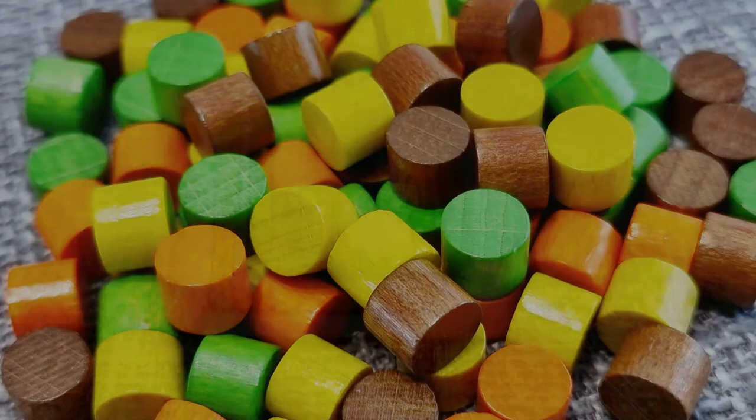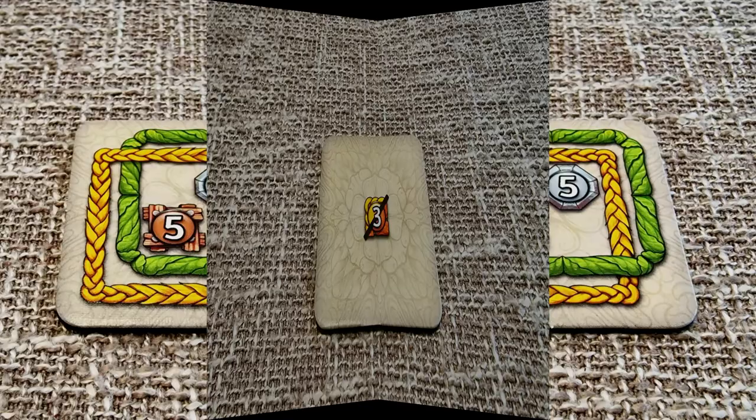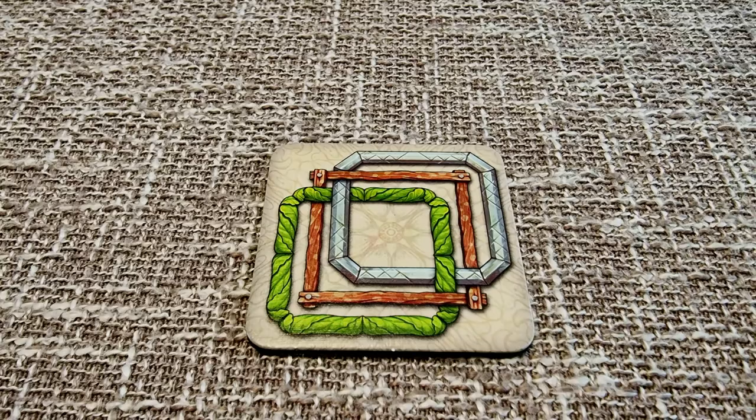This tile requires 5 red wooden frames leading back to it to place the scoring marker, with an option to score 5 blue frames if they also connect. This tile requires either 3 yellow or 3 red brick frames adjoining it to be able to score it. This tile helps build up towards several tile requirements, which makes it very useful.